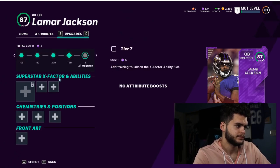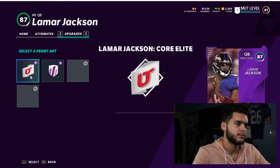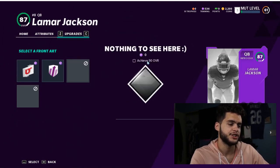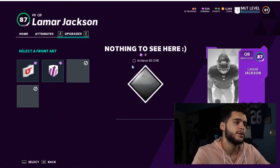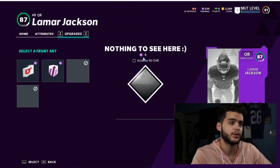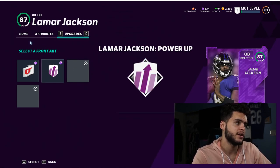And that's kind of how people are discovering this. If you go to upgrades for Lamar right now, and come down to front art, it shows: Lamar Jackson base, Lamar Jackson power-up, then 'nothing to see here — achieve 90 overall,' and again 'nothing to see here — achieve 90 overall.' That card art cannot be unlocked until 90 overall. If you remember, last year's MUT Superstars were 90 and 89 overalls, and it makes sense that Lamar would be one of the higher ones at 90.